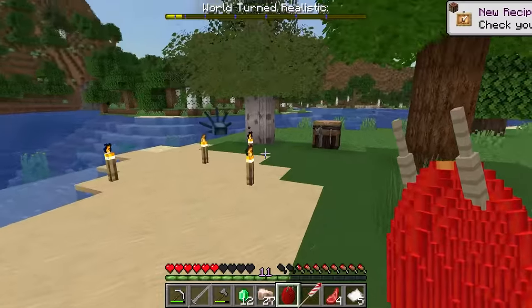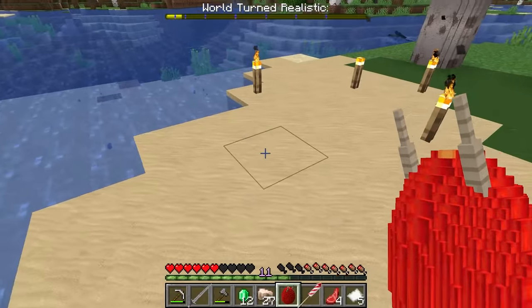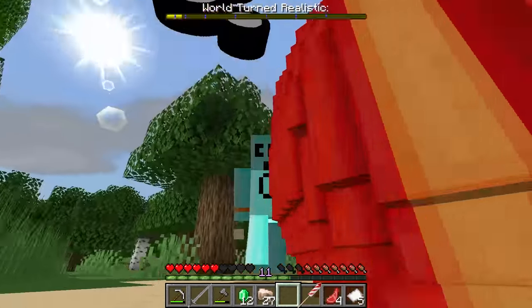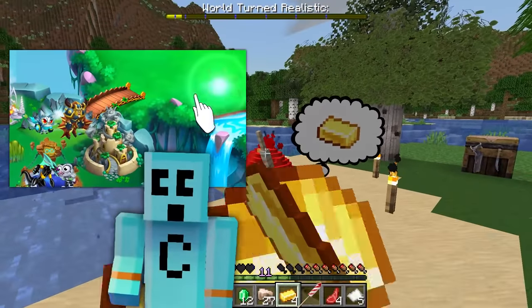Realistic dragon egg? Our sponsor today is Dragon City, a free-to-play mobile game. Can I summon a dragon egg? Three dragons to get eggs, hatch, and feed them to evolve. I've got a little bit of gold from my chest from earlier. Get food, gold, and gems to grow your city to new levels.